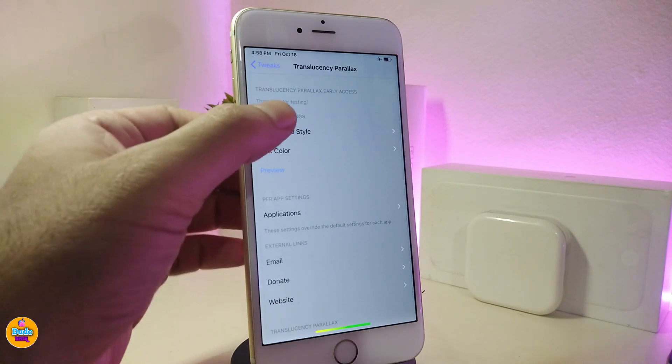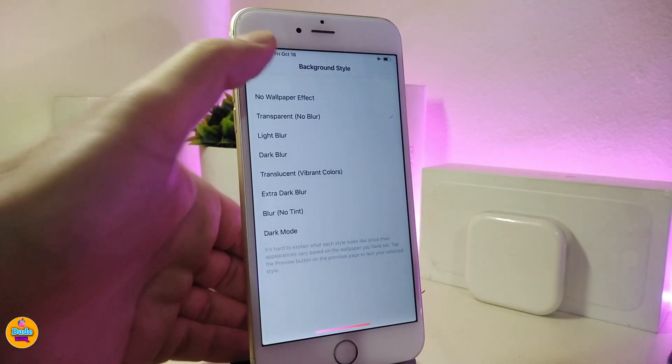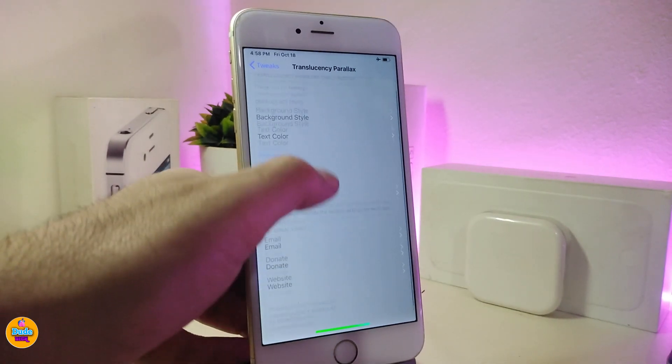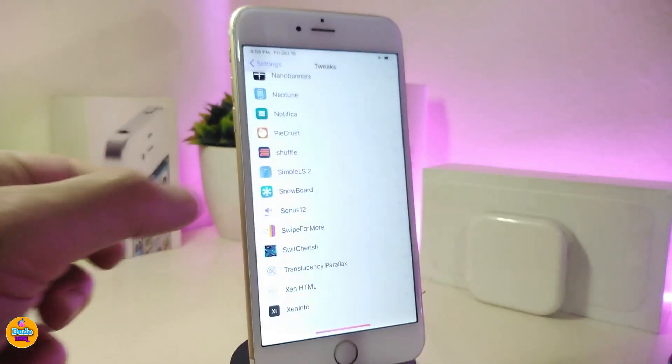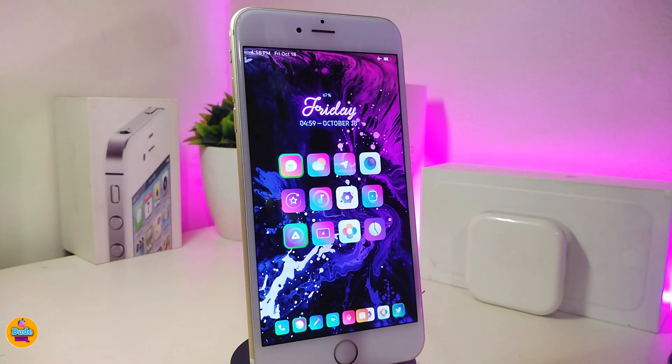If I want to go back to my background and change it to a normal one, you'll see the difference — though sometimes you need to respring your device for the changes to take effect. Pretty much this is what the tweak will provide you with once you install it on your jailbroken device. If you guys are looking to bring translucency or blur into any kind of application on your iDevice, go ahead and download Translucency Parallax.